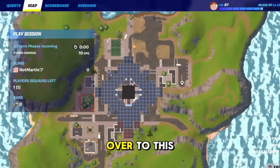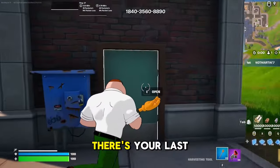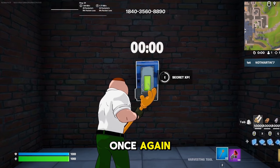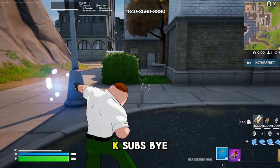Now finally, go over to this location on the map — it's a little hut. Once you enter it, there's your last final XP button. Go ahead and interact with it once again and you'll get more XP. Subscribe to help me reach 10K subs — bye!